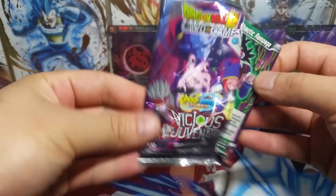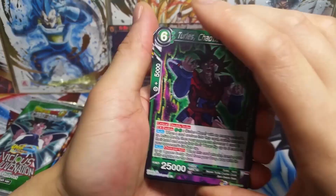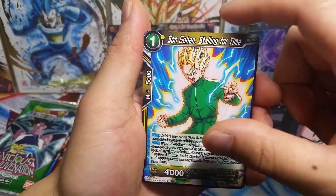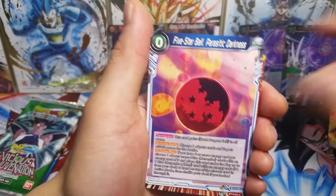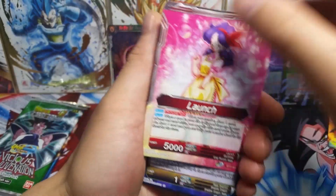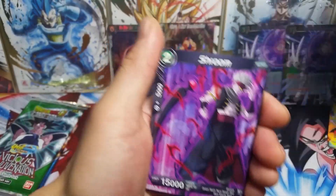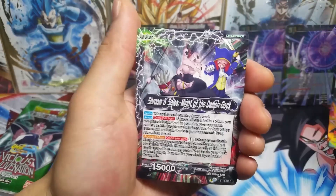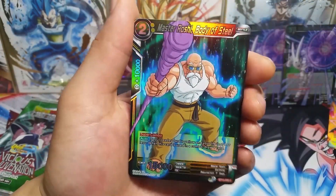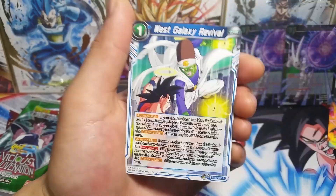This video is going to be quick from the looks of it. Starting the pack with Turles, Shisami, Krillin, Son Gohan, 5-star ball, Launch. As I mentioned, I want to get her in foil, so hopefully we can get that with this Vicious Rejuvenation series. We got a foil Master Roshi — not bad — and West Galaxy Revival.